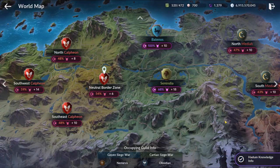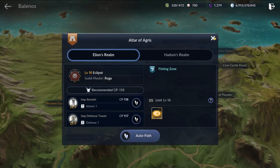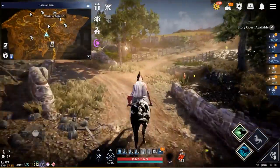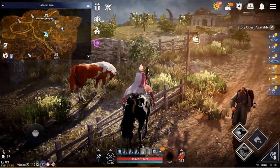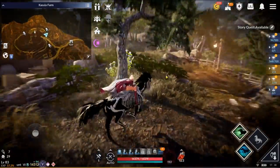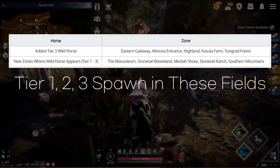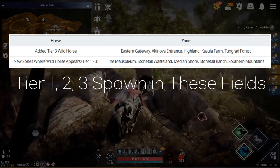If you don't know where to go, you can look at the map and look for the 'Wild Horse Capture Area' marker. Once you go to the correct map, look at the mini map and look for the horse icons — there might be a horse there. If not, just go to the next spot. If you tame a horse, another horse will spawn in one of the other spawn locations. Currently, tier 1, 2, and 3 can be spawned from these maps. To save time, I recommend taming tier 3 horses only.